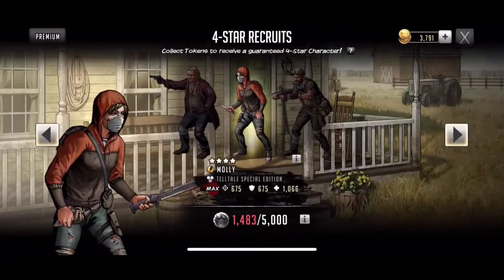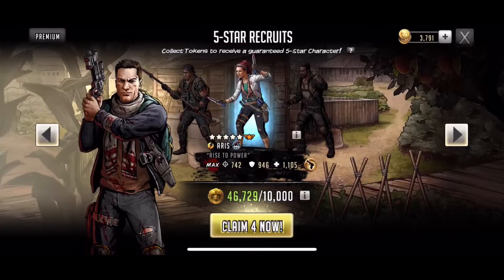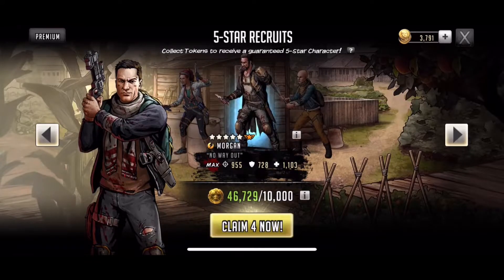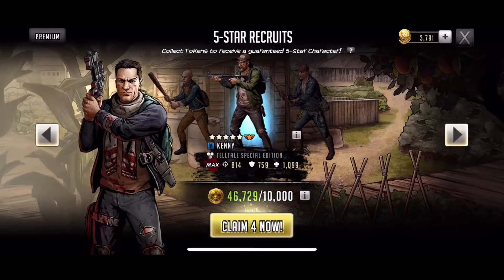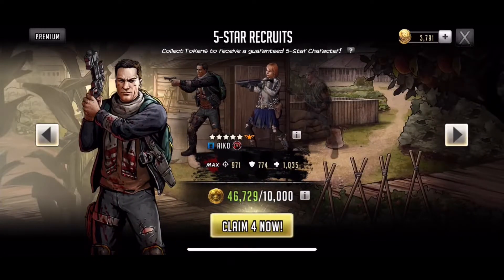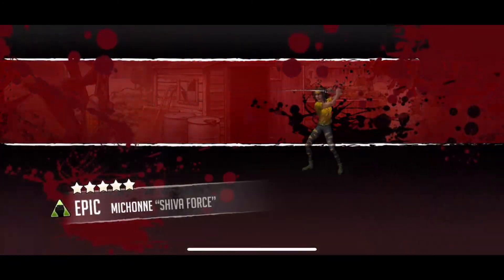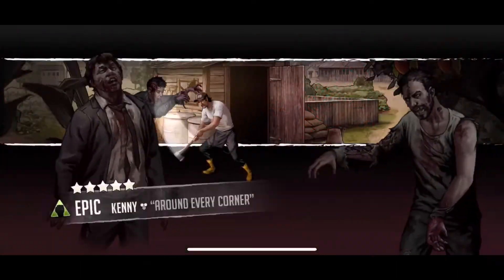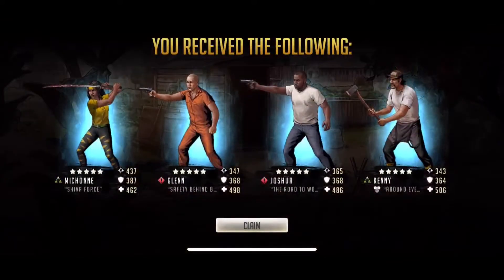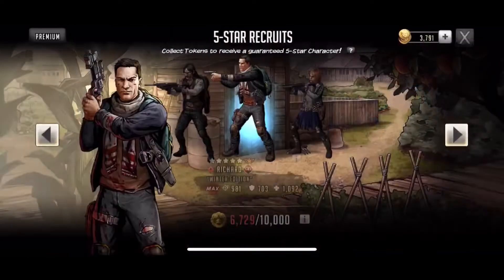It's kind of disappointing overall — this video hasn't been the greatest comeback. But if we can get a good character here that would make it all better. Let's pull on Cow. Shiva Force Michonne — I've never had her before — epic Glenn, come on! We got Kenny. I don't have this Michonne though — I wanted her so bad when she first came out, but of course I got her now when she's not really that relevant anymore.